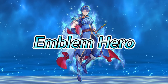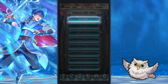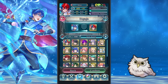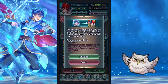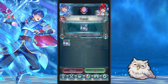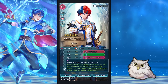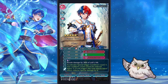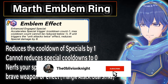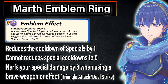Let's start at the top with: what are Emblem Heroes? Emblem Heroes are a new unit type similar to other hero types, but they are introduced with a new system called Engaging. Each Emblem Hero comes with a unique effect tied to their Emblem Ring, and only one hero can have this effect active on them at a time on your team. This effect will empower the hero's special in some unique way. The only example we have so far is Marth's Emblem Ring, which grants a permanent minus 1 special cooldown to that special in combat.